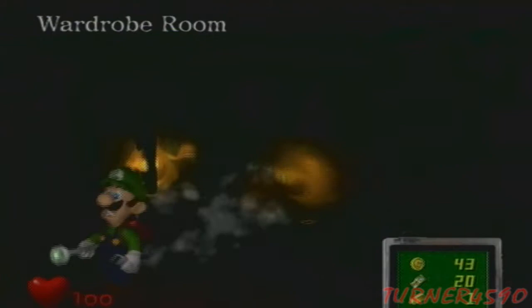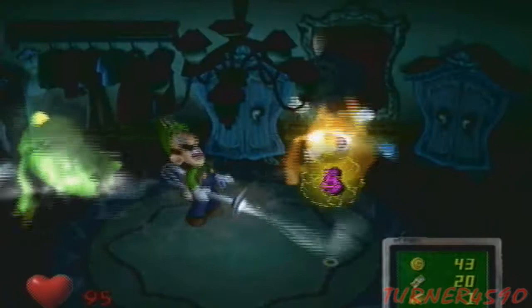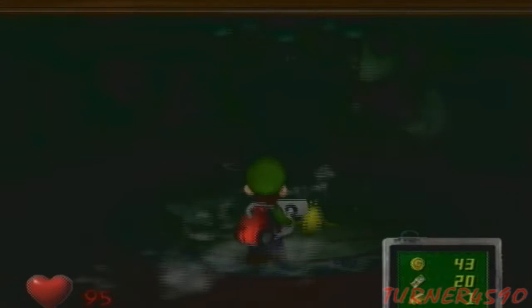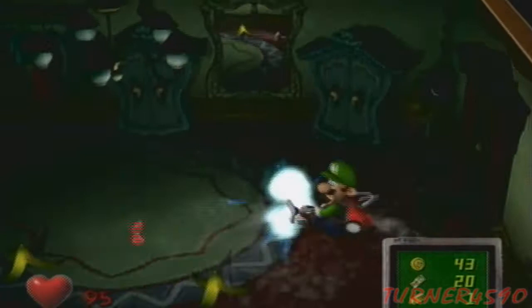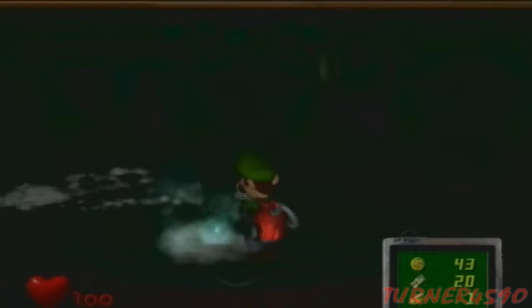One thing I really like about Luigi's Mansion 1 is that it's basically an open world game. Even though you flash both of them, you only have a tiny period of time that you can actually suck them up. This type of ghost can drop bananas — touching the bananas messes you up. These guys are really annoying especially since they have 40 health, which is a lot for the beginning of the game.